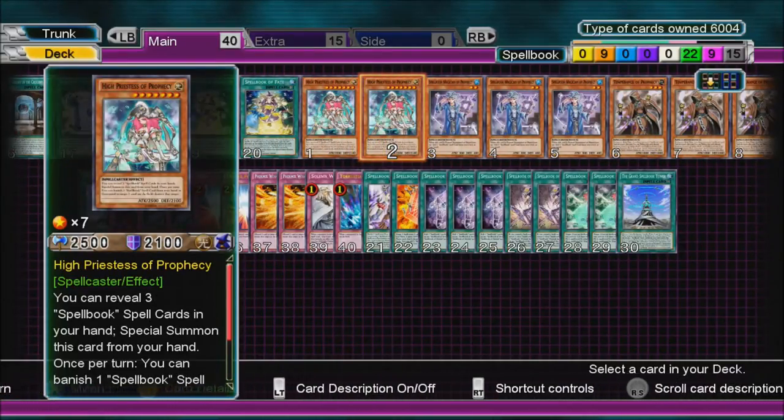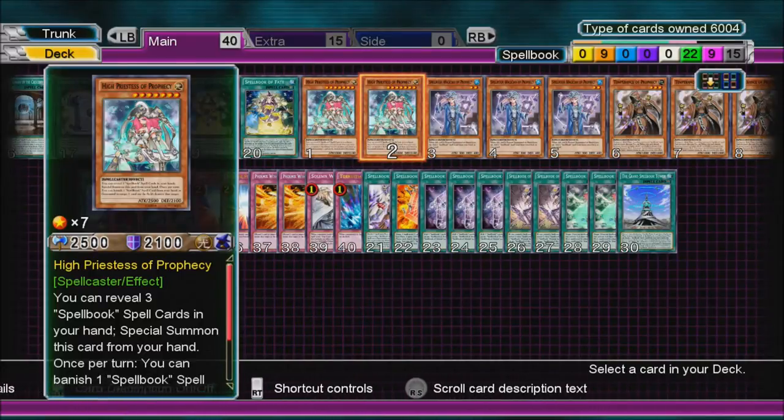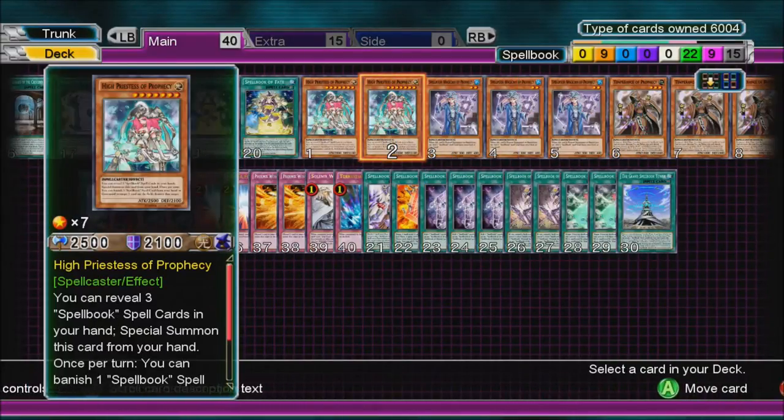High Priestess of Prophecy — two of them. You can reveal three Spellbook cards in your hand, so only three, and you can Special Summon it.